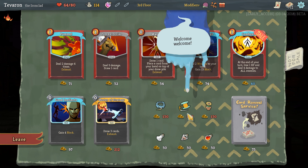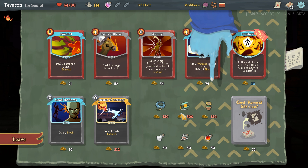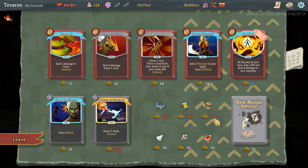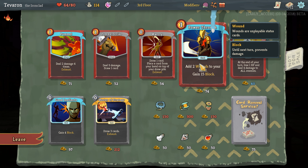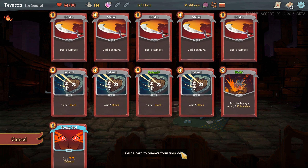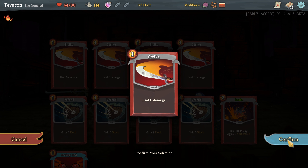Needle and Thread would have been a good one, but we're way far away from buying that. Could just remove a card. I don't think I want to go with Combust. We don't have Evolve, so Power Through is not something I'd like to take either. I think we're just going to remove a card, and that is going to be a basic strike.